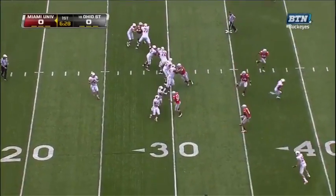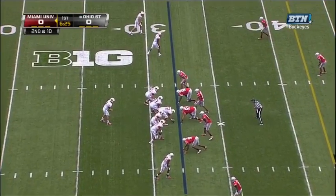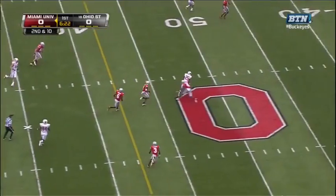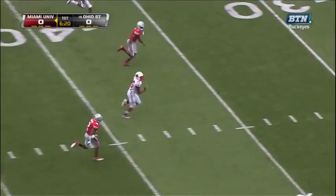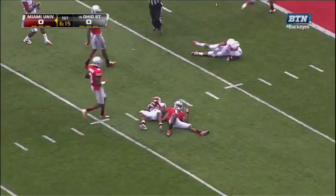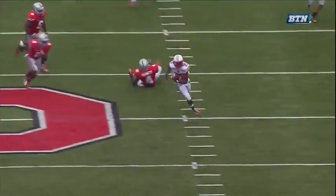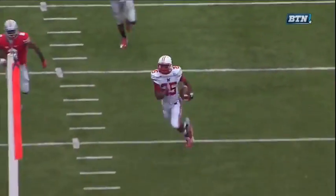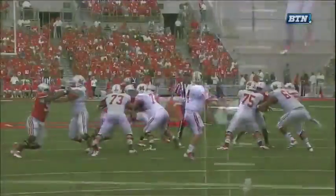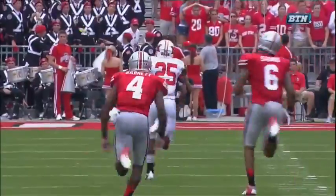Dysart in a five-receiver formation wants to throw — incomplete. Now Dysart has time and has a man: Scott running free. What kind of speed does he have? Dysart gets the ball out of his hands on timing, puts it right in the hands of DeJuan Scott. He delivers another strike and Scott gets into the open field, making a big play for the RedHawks.